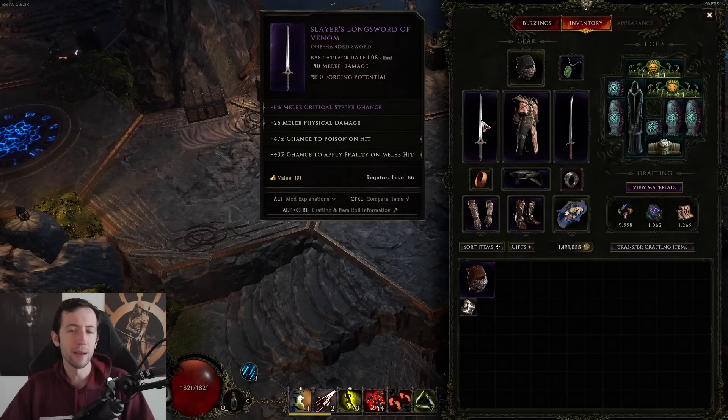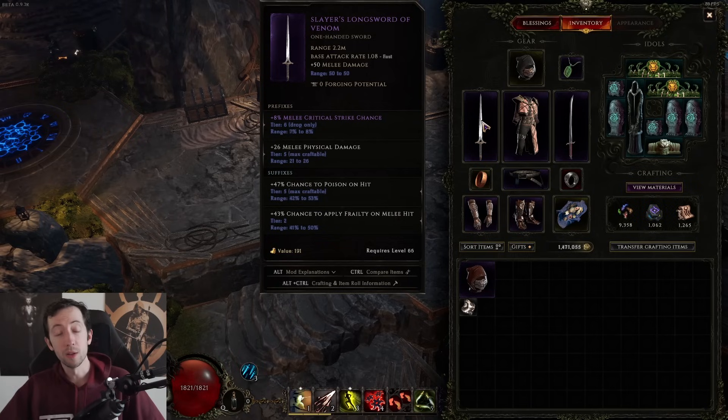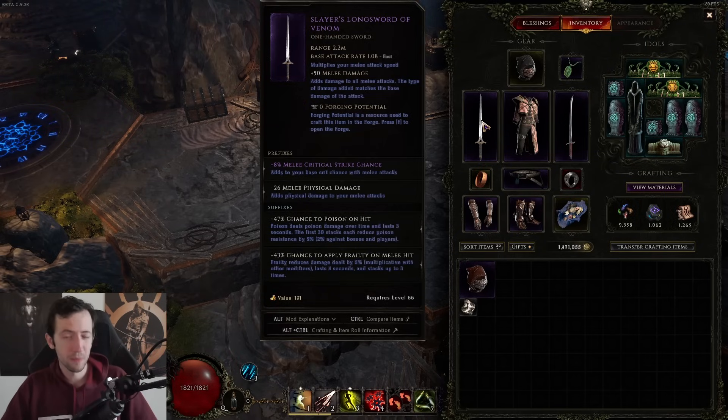You see here, this item has a certain base attack rate and melee damage, and then it has like four different stats. If you hold Alt, you can actually see a lot more information — for example, what are the prefixes, what are the suffixes, what are the ranges of the item's stats that it rolled, and also what are the tiers of the stats. You can even hold Alt and Ctrl to get even more explanation about how everything actually works in this game, allowing you to get a clear understanding.